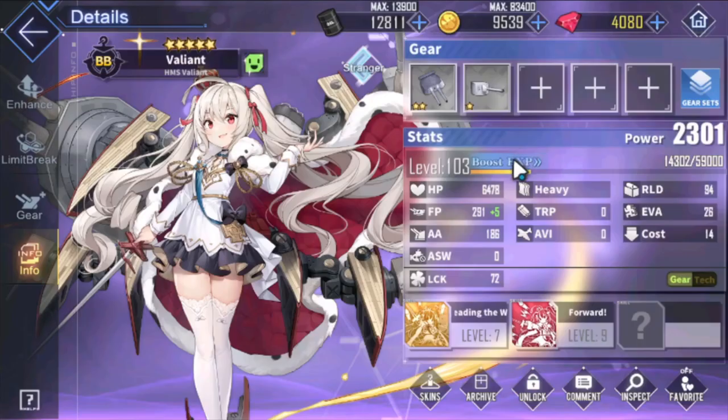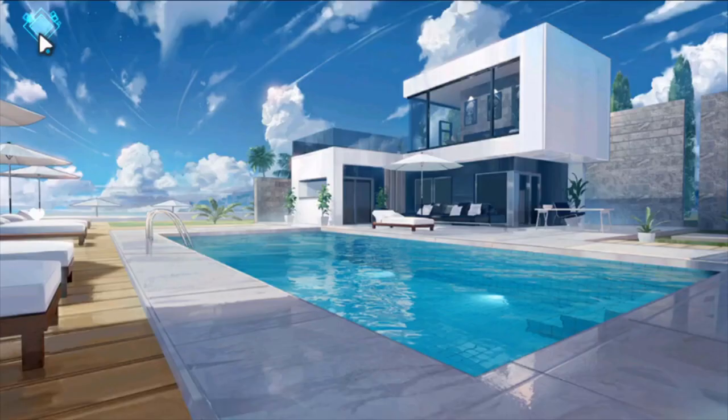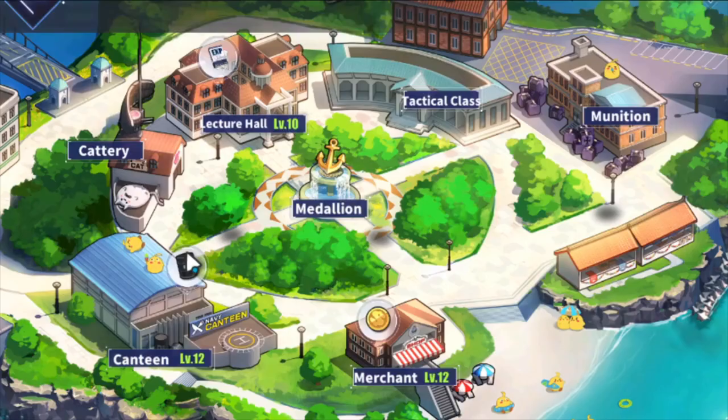That's how you use EXP packets. You can use them to level a ship all the way from level 1 to 125. Now, how you get Tier 1 EXP packets — there are giveaways, battle passes, and many other ways.